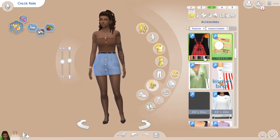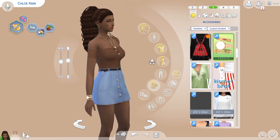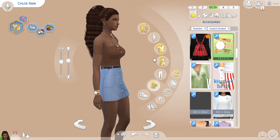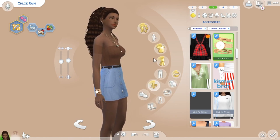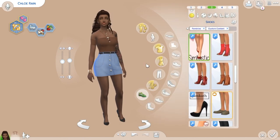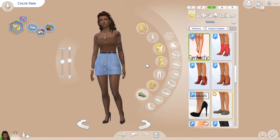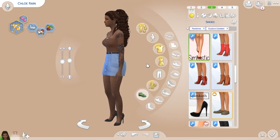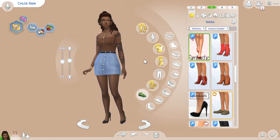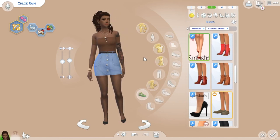Next we have this watch mixed gold bracelet by Toxic. This is really pretty - I love this. I've used it a million times, I just think it looks so gorgeous. Next we have some shoes by Simtastic. They're really pretty - one of my favourite shoes, I've used them so many times. They just look so classy and lovely. I love these shoes so freaking much. Definitely one of my favourites.